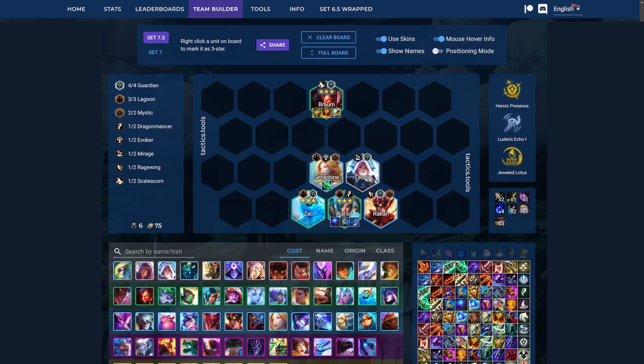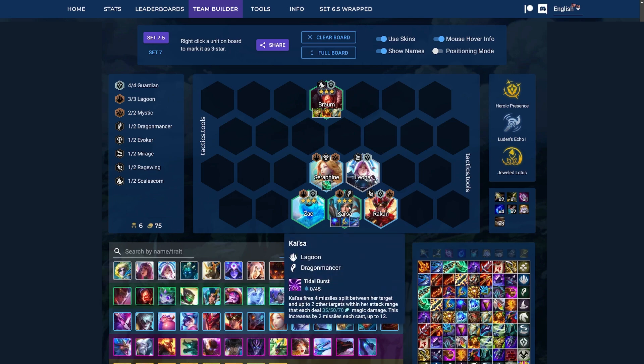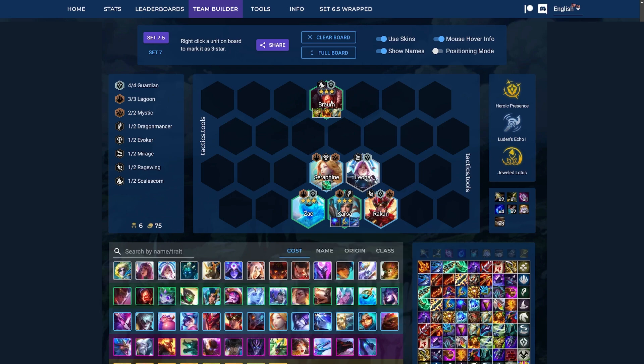Kai'Sa essentially uses the same items as Sohm, only that she really likes Archangel's, since her spell makes her scale better and better into the fight, and then the Guardians also help us scale. Then you also have your tank items on Braum — I like Braum more than Zac, just because his shield is so powerful.